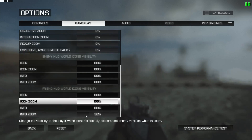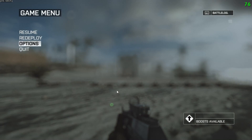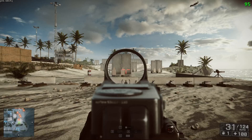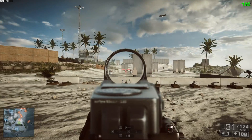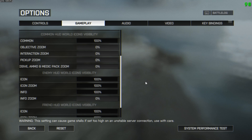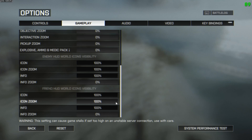Next you can see enemies and friendlies. By default everything shows up on enemy icons all the time, and I've changed it to do that for friendlies as well. The targets here don't count as players — they count as world items, so they're disappearing. After quite a lot of playing around, I found that common at 100%, all zoom options at zero, and for enemies and friendlies keeping the icon at 100% for both, info at 100% when not aimed, and info off when aimed works best. So you still get the triangle icon for enemies and friendlies when zoomed in but you don't get the info bar.